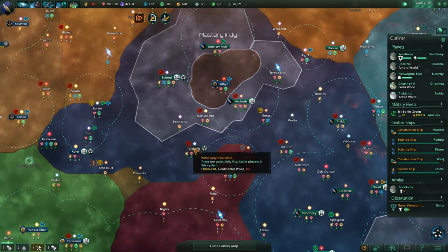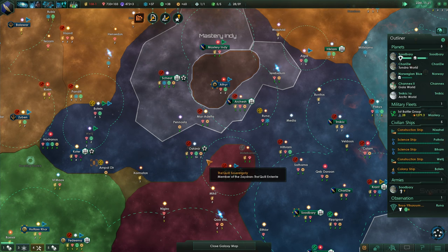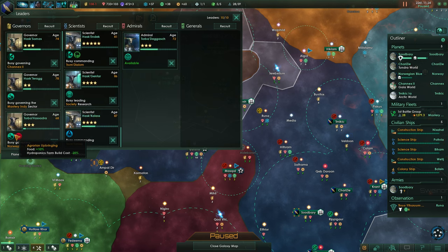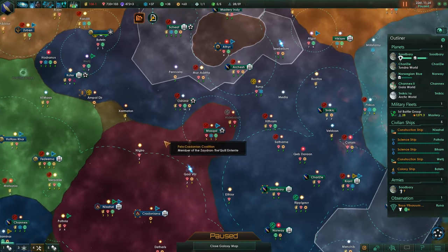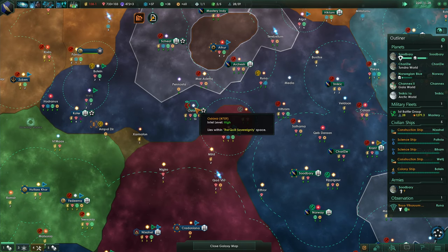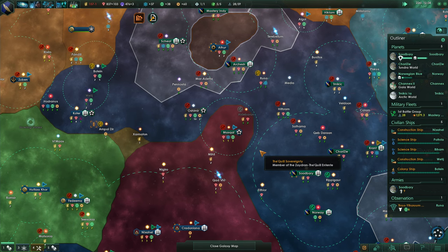We still need to keep this frontier outpost. There's a 'substance abuser' trait on a leader - congratulations - leader lifespan minus 20 years. There are worse things than being a substance abuser. That system is within our borders, we could go and improve it soon now that we have the thing. But we can't lift the frontier station, otherwise we'd lose these borders and get pushed out pretty awkwardly.